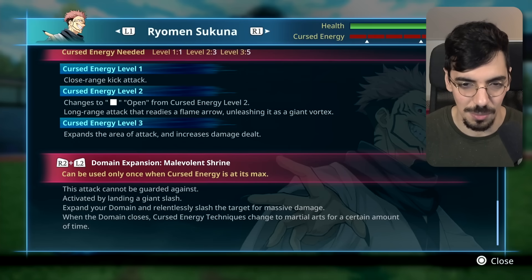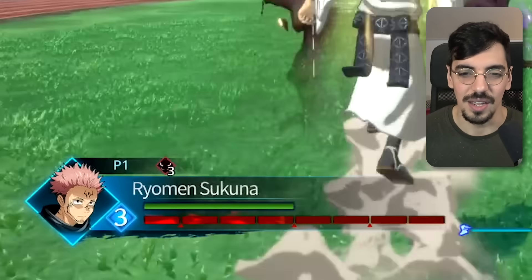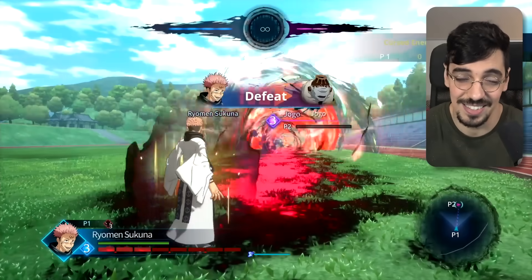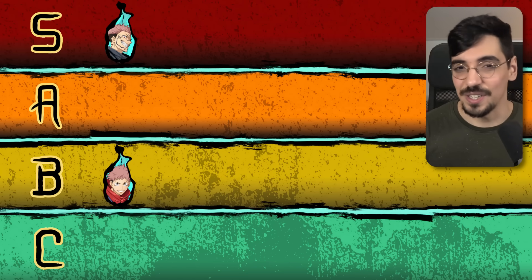It one-shots — look at the damage up there, nine, nine, nine, nine. And his attacks after domain expansion become just physical attacks; he doesn't have curse techniques anymore for a while. Once he's recovered them, I want to see my favorite thing to do with Sukuna. That's so much damage too. S tier. I love that animation — that's really good.